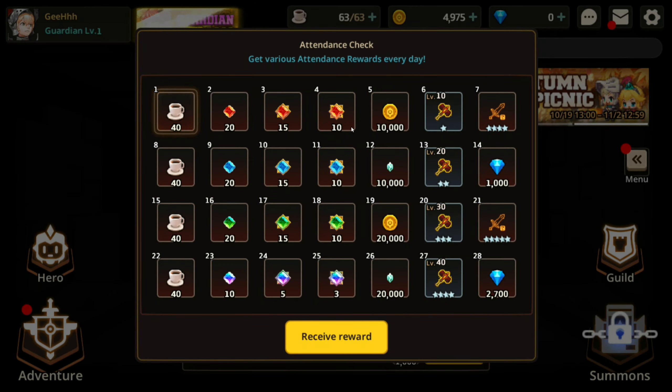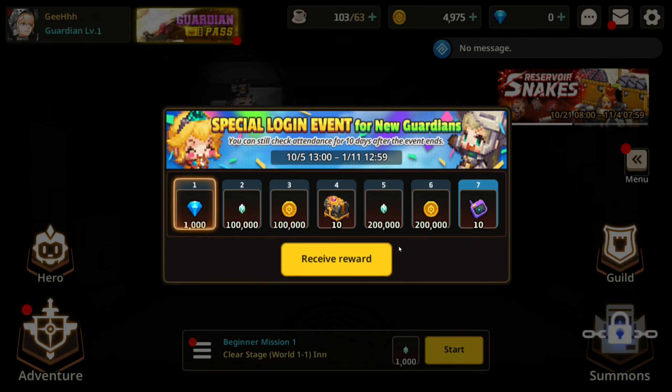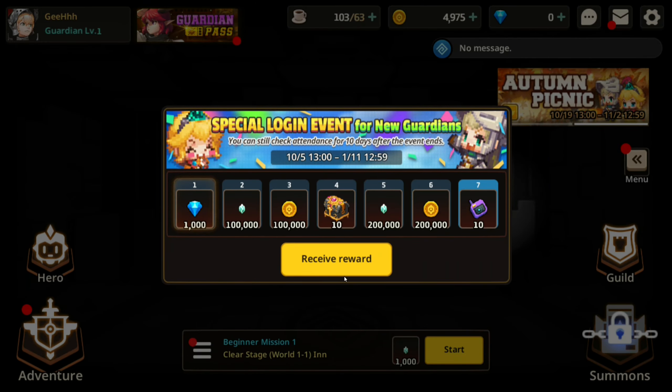Here go the login rewards. This coffee right here - this is the time thingy. They will give you a lot of those at the start until you finish the story. And then if you want to continue on, still play and farm stuff - weapons and gold - you're gonna need a lot of this. That's the part where you may lose interest in playing the game.